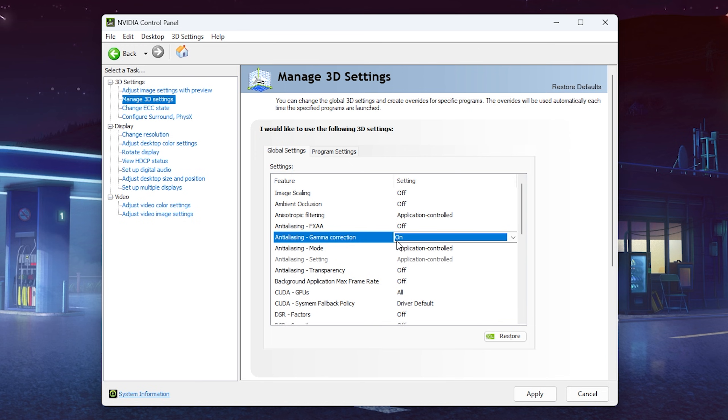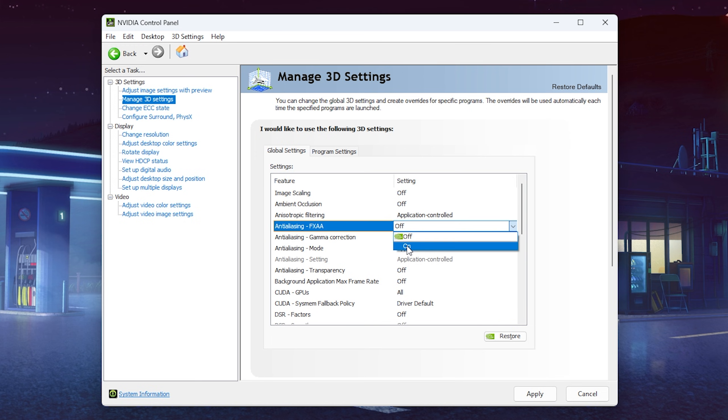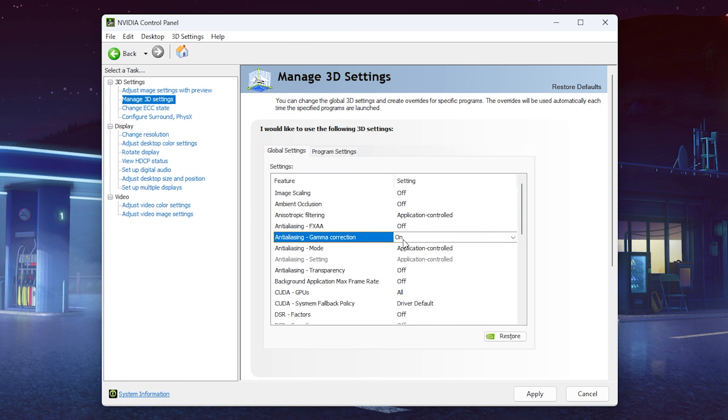Antialiasing Gamma Correction only works if you're actually utilizing antialiasing — it doesn't matter whether you use the one from the NVIDIA control panel or the in-game one. It controls how lighting reacts in terms of antialiasing. It looks pretty good. As an example, in CS I actually use Gamma Correction because I use antialiasing on 4x, so definitely keep it on.